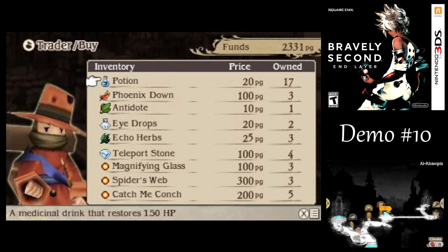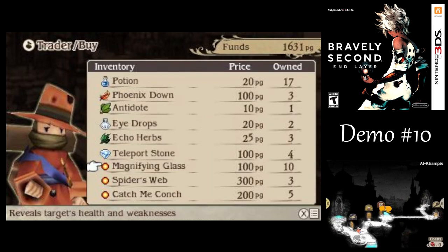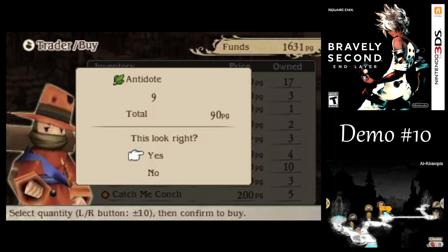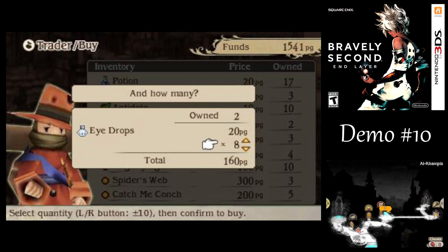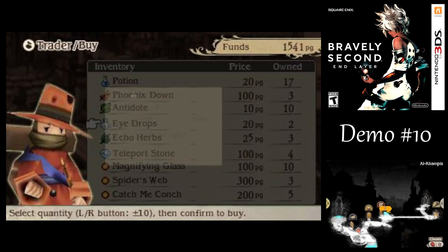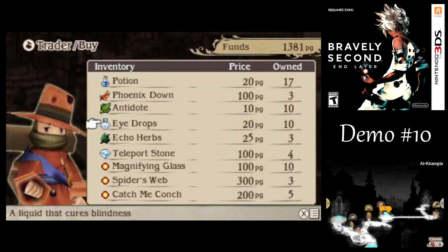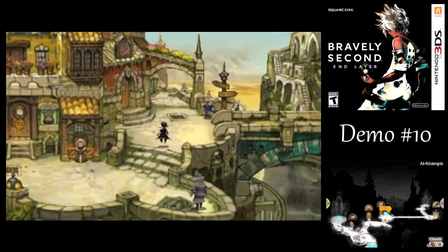I'd like to buy a whole bunch of items from the adventurer. Hopefully you've already unlocked some stuff from the moon base. I'm going to buy a ton of magnifying glasses because I'm going to be running into a lot of new enemies in the near future. I'd also like to buy some antidotes since we're probably going to get poisoned at some point. Right now we have more money than I could ever spend, so we might as well put some of it to use. I'd also like to buy some eyedrops.